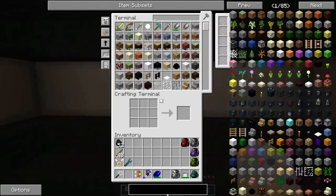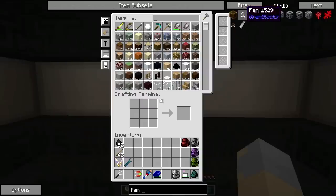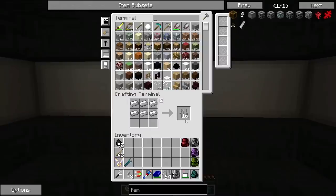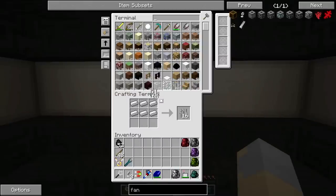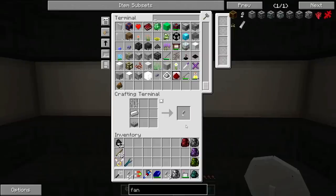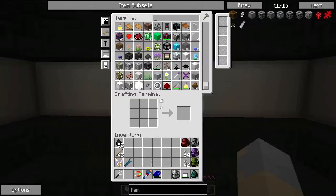So that's what we're going to be working on. I want to make some fans. We're a little bit low on fans, so let's make a bunch of iron bars — I'll just make several stacks of them. I've got more iron than I know what to do with, so that's not a big deal. That should be plenty of fans.